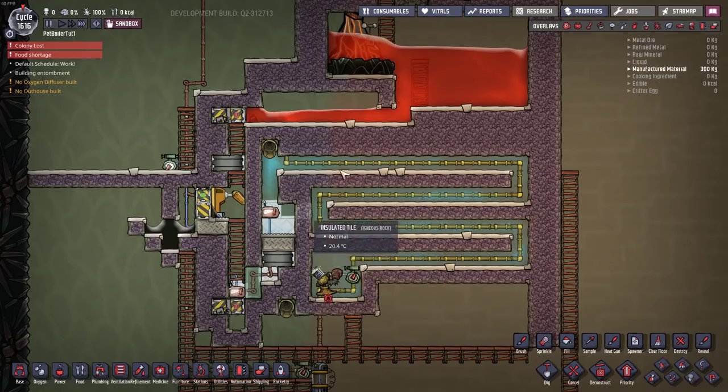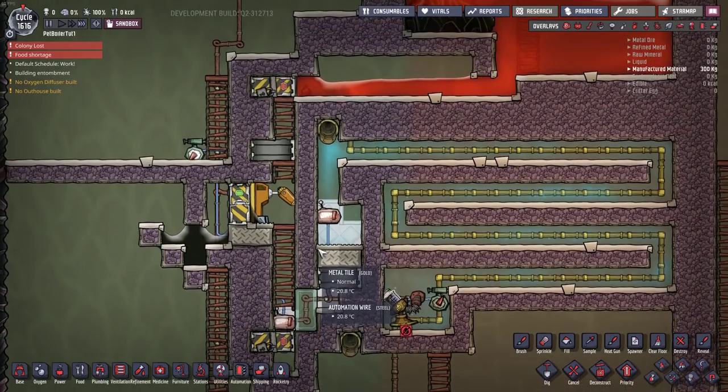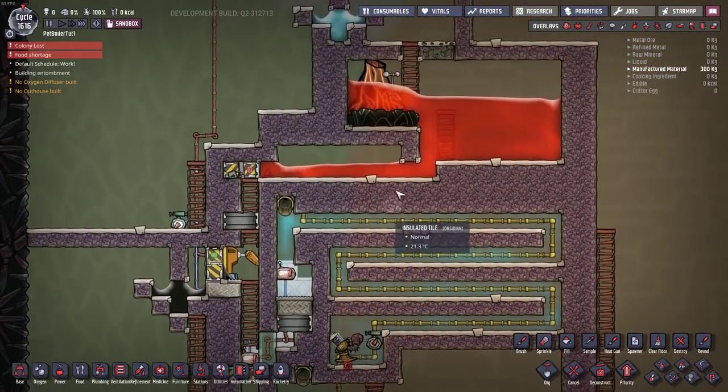A couple of mistakes I made along the way: I actually ran the cable down through that door first, which was interfering with the door, so I moved it back. I also forgot to place in that automation wire when I was building it. High-speed builds mean you're going to mess up a few things, so do take your time, make sure you've got everything set up, and that's it — done and dusted, you're ready to go and fire up this design.